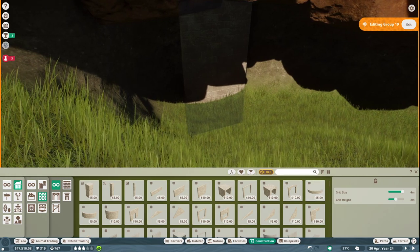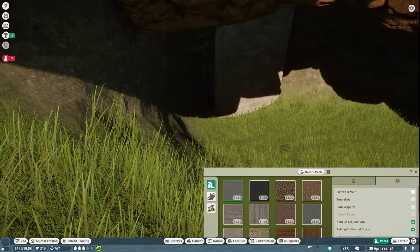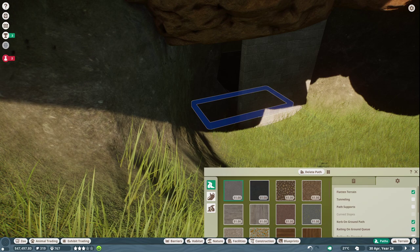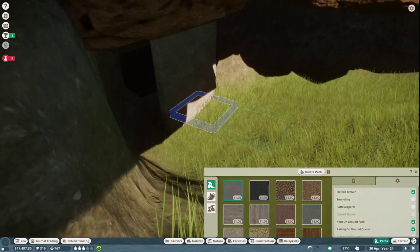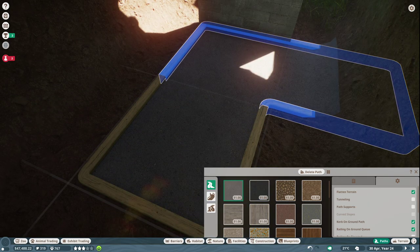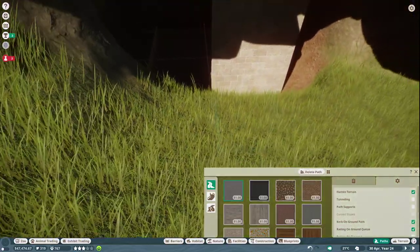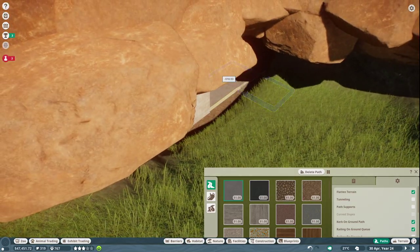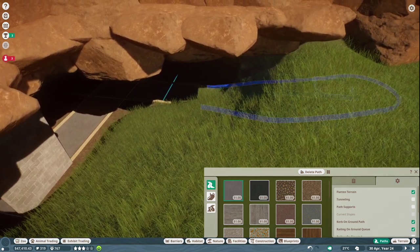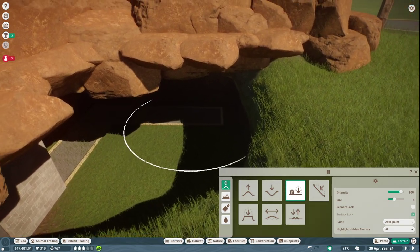We're going to go to paths — we want to align to the grid and use flatten terrain with square edges. This should let us outline the edge of the den area so we know where we're going to put our fences. This is very touch-and-go right now — a little bit weird if you're just joining in.